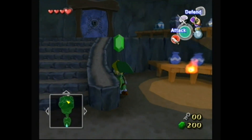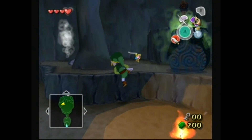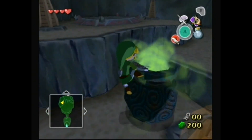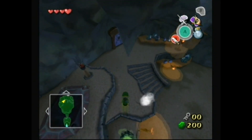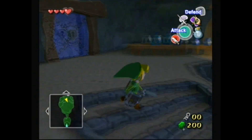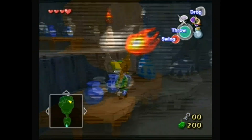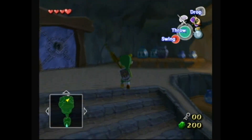Did you drop a joy pendant? No. You dropped money, and I don't need money because I'm full. This is called a warp pot. There are three of these scattered throughout the main dungeons generally. Whenever you activate one, usually by getting it open like that, you can jump in them to warp to other parts of the dungeon. It's a type of fast travel, which is pretty convenient.